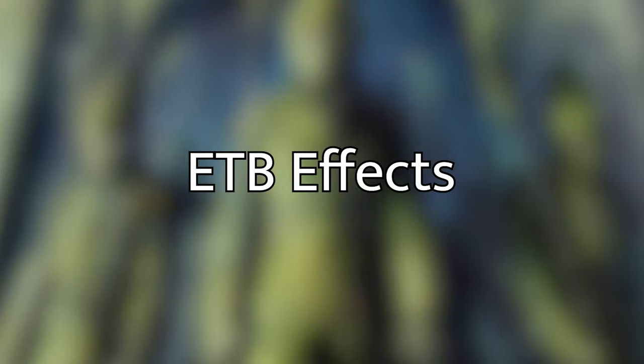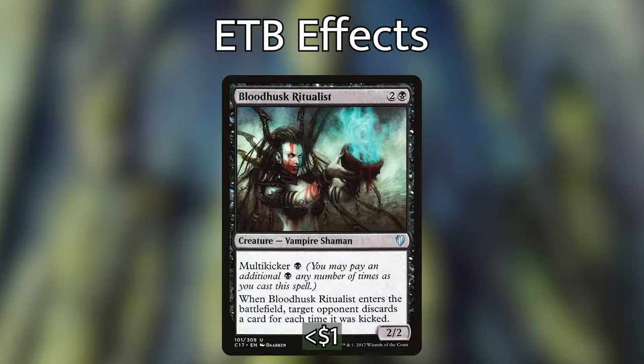Let's move on to the one-off creature discard effects. Starting off, we have Bloodhusk Ritualists — a vampire shaman costing 2 and a black with multi-kicker, so we can pay an additional black any number of times as we cast it. When it enters the battlefield, target opponent discards a card for each time it was kicked. It's a bit expensive to make 1 person discard, but with mana doublers out or late game, it's worth it to get extra cards out of opponents' hands. More often than not we might only kick it once, but it'll replace itself with Tiny Bones' ability.